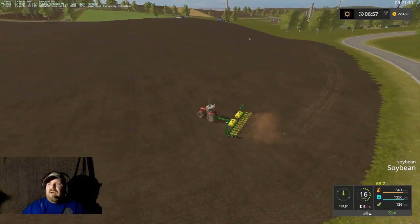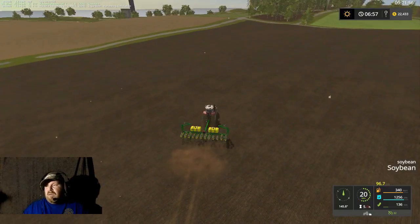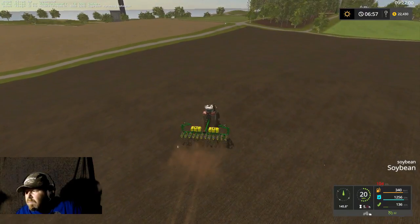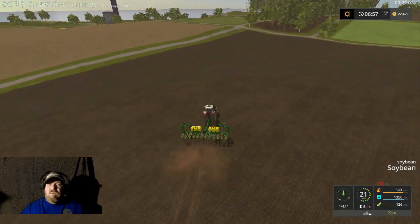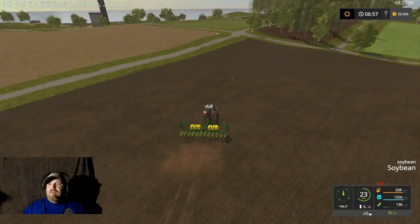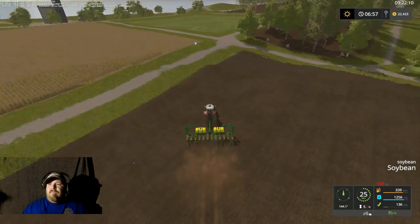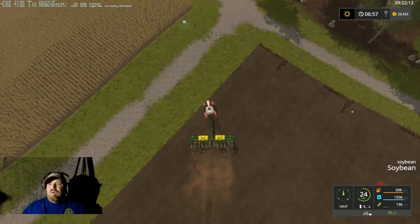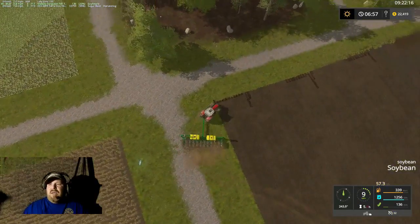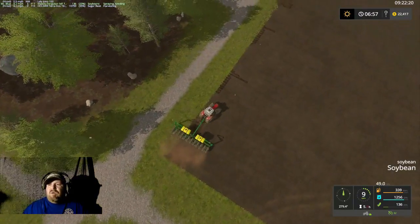Alright, this side is done — we're going to go up over here. Hope we have enough seeds — we are at 136 liters, whatever unit it is for dry stuff. I always say turn it to bushels so I know, because I think one sack of beans is 60 bushels in a sack — of course it depends on what kind of sack you get these days.